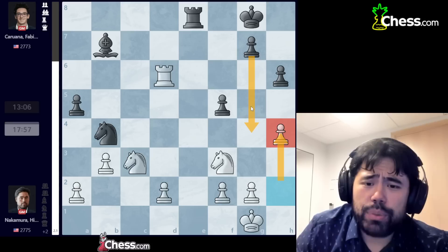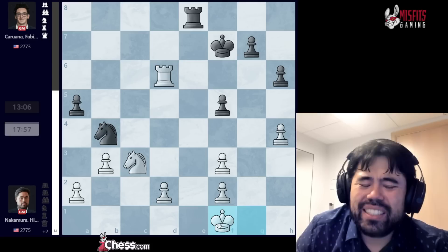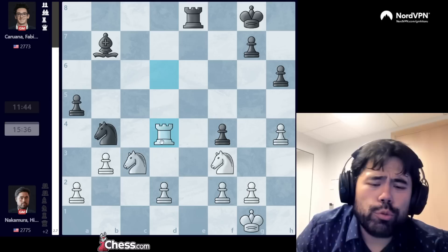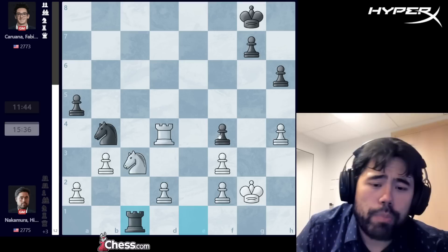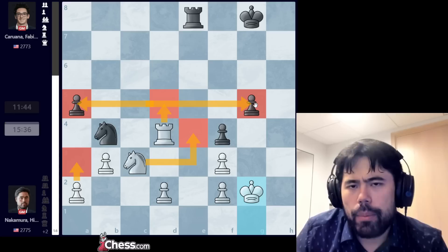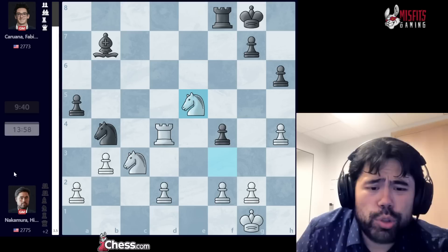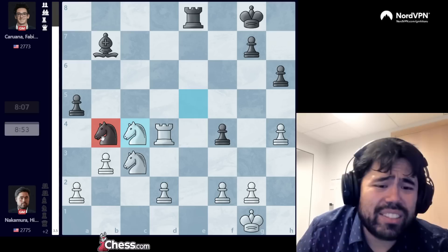I play knight to c3, guarding the pawn. Fabiano plays rook a8, and now I play h4 — creating luft for my king on the kingside and preventing black from playing g5 and g4 immediately. Fabiano plays f4. Here Fabiano probably should have traded the bishop for the knight to double my pawns on the f-file, but technically after king f7, king f1, in the long term I'm going to start pushing queenside pawns or maybe go knight d5 down the road — which should be losing anyway. After rook to d4, the game is effectively over because the pawn on f4 is a big weakness.